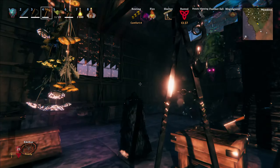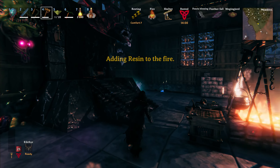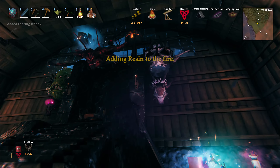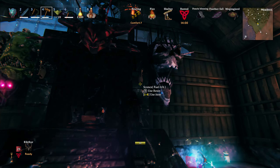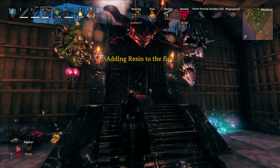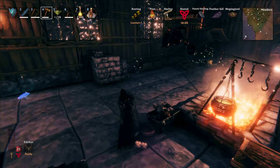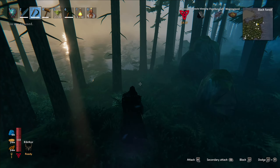I had to take down sconces previously because they were made out of copper and I needed the copper. But now I got a bunch, so hopefully I can afford to not only replace the sconces that I took down, but also fuel them all. I should probably replace the torches with sconces because sconces are way more fuel efficient.